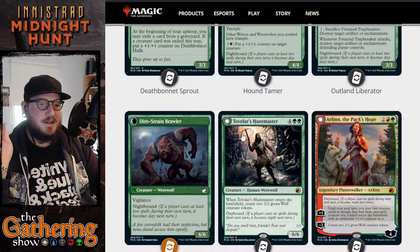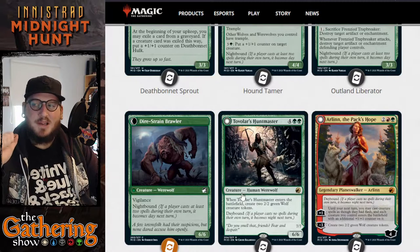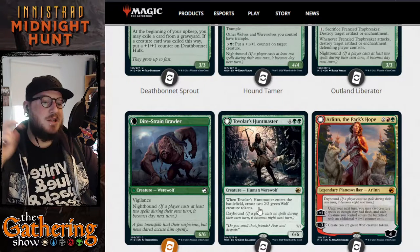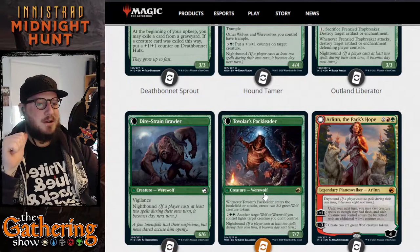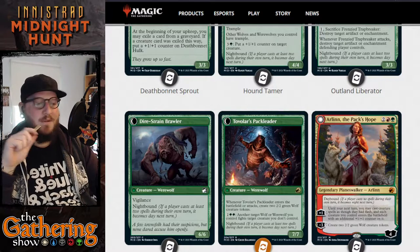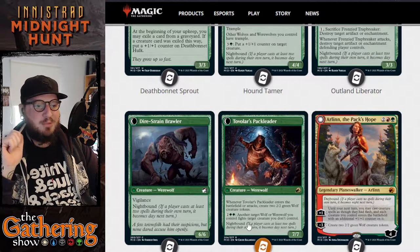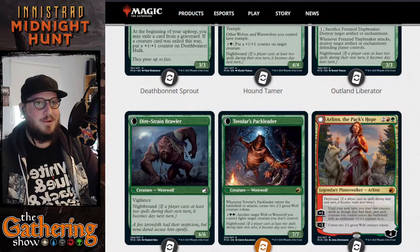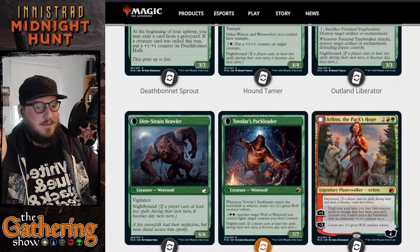The last mono-green dual-faced card is Tavaller's Huntmaster — 4, green, green for a 6/6 Human Werewolf. Whenever Tavaller's Huntmaster enters the battlefield, create two green Wolf tokens. It's Daybound — at night it becomes Tavaller's Pack Leader, a 7/7 Werewolf. Whenever Tavaller's Pack Leader enters the battlefield or attacks, create two green/green Werewolf or Wolf creatures. You can pay two, a green, and a green — another target wolf or werewolf you control fights target creature you don't control. Forced brawls and a bunch of wolf tokens. Pretty great.